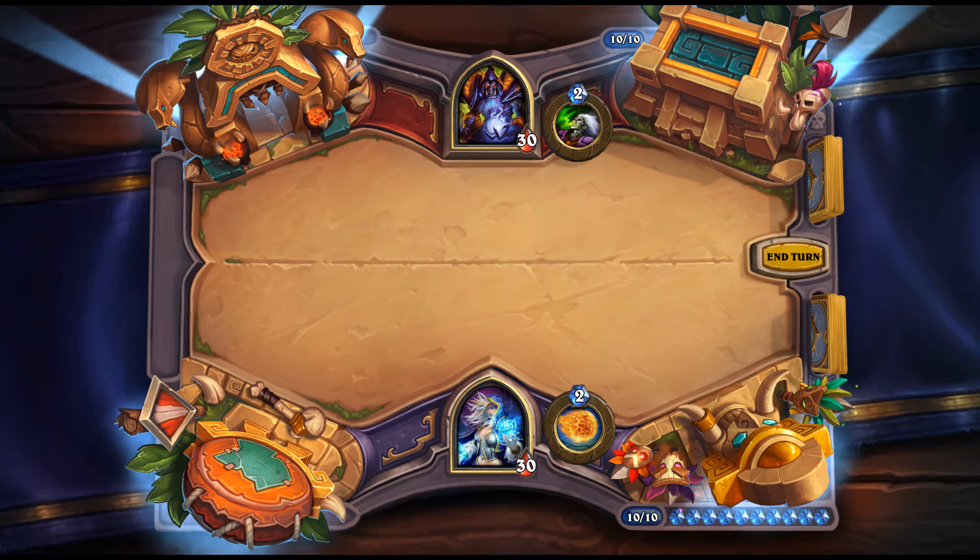Hagatha the Witch / Cragwater Frog: 6 mana, 4/6 Shaman Legendary — Battlecry: return all spells you played last turn to your hand. Works with Hagatha's Spirit as well. Generally you know exactly what you're getting back, so you can plan accordingly. You could get back eight Unstable Evolutions if you cast them with Echo, though there's no single-turn win condition from that alone. Still looks pretty good.